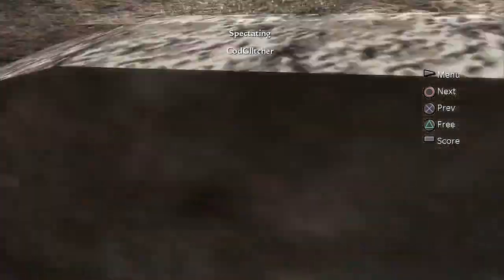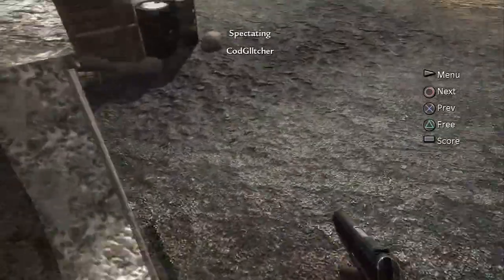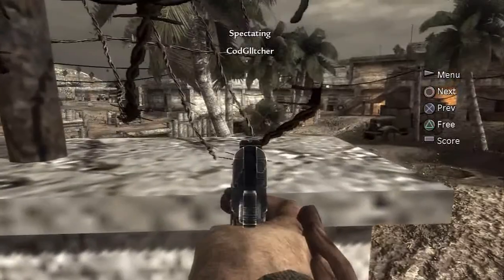What you want to do is come to this spot where I am on the map, jump onto this little ledge and just do a little strafe jump over to the little boxes, and then lie down by this wall.